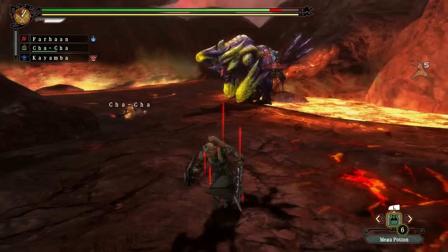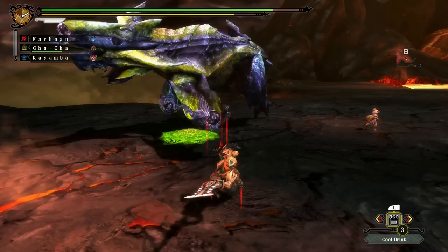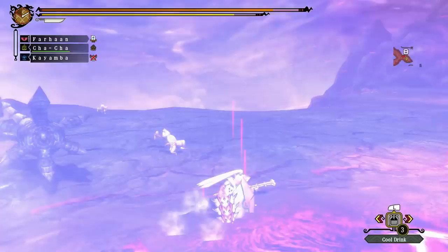He gains access to two new attacks: one where he digs his horn into the ground causing rapid explosions in front of him, and another where he digs his horn and fists down causing explosions around him. Breaking his fists has a somewhat substantial effect on the fight, as it causes slime to come off his fists more easily, meaning he'll have to stop and lick them far more often than normal, giving you more breathing room.